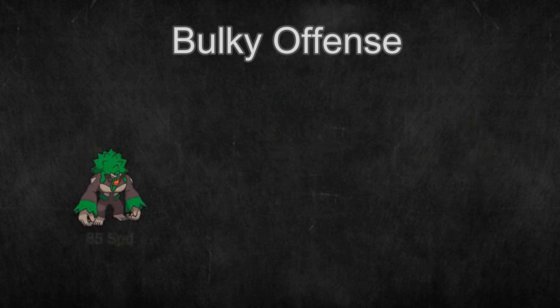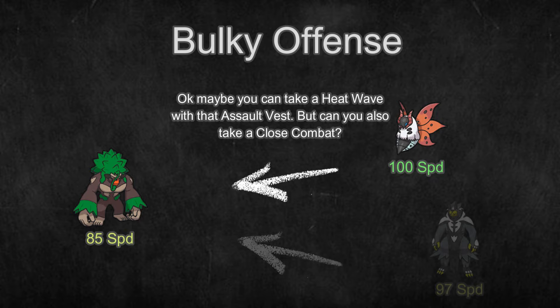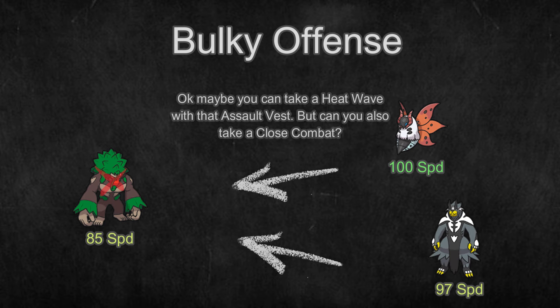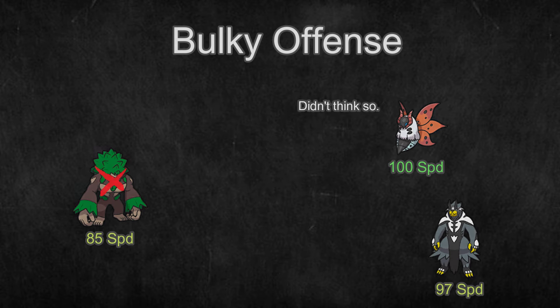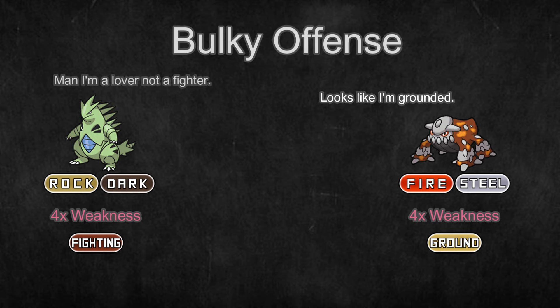Their main weakness is their middling speed. Since they aren't very fast and their bulk isn't as high as a wall, sometimes they can be doubled up by faster, hard-hitting Pokemon to take them out quicker. Some Pokemon in this category, like Heatran or Tyranitar, have a four-times weakness, making these relatively strong Pokemon have a glaring weakness.